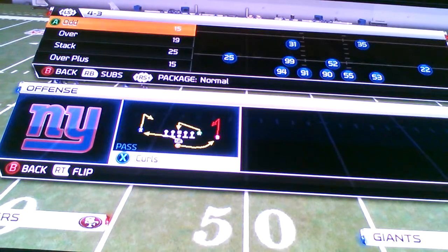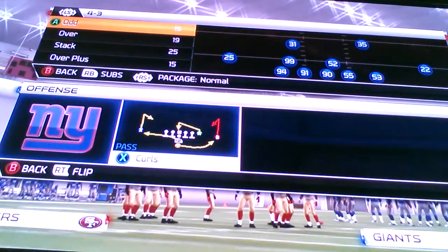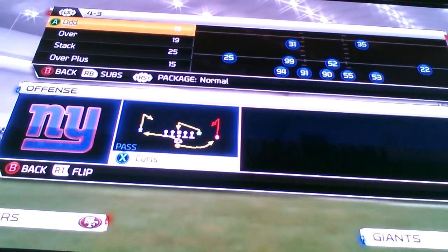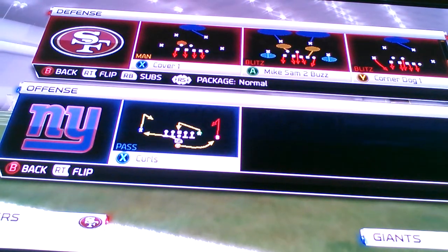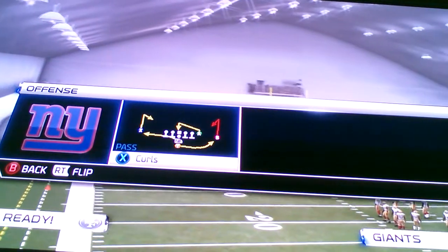A good base defense you can run where you can set up nanos and play maximum coverage — it's pretty decent against the run. It's 4-3 over plus. I like to run Mike Sam-3 or Sam-2, it doesn't really matter. And I'm going to pick a base pass play.